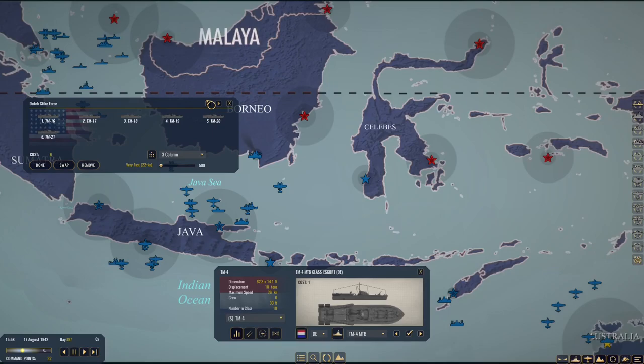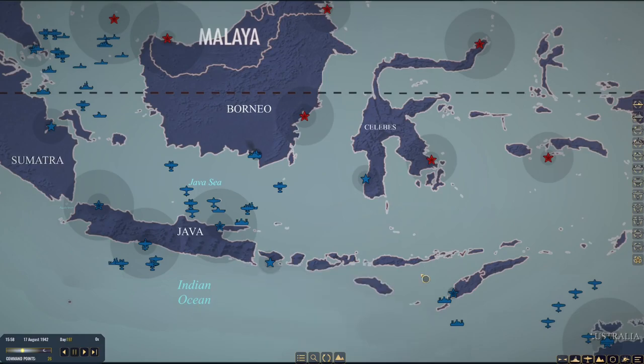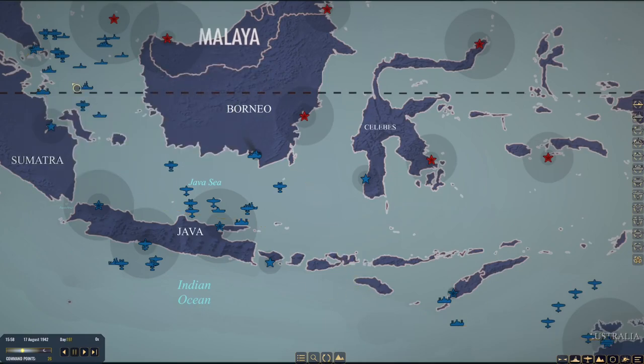Alright, there we go — Dutch Strike Force. We have six of our Dutch torpedo planes — pretty sure they're Dutch. Supply Two is a full 10-ship convoy carrying about 300 fuel. They're on their way up — we grabbed all the supplies and some troops. We're going to bring them up to Singapore and drop them off.